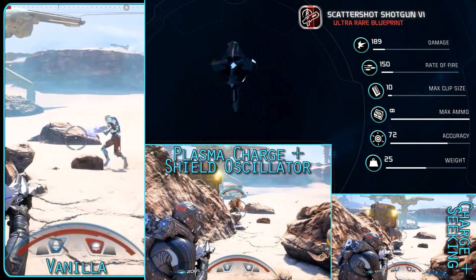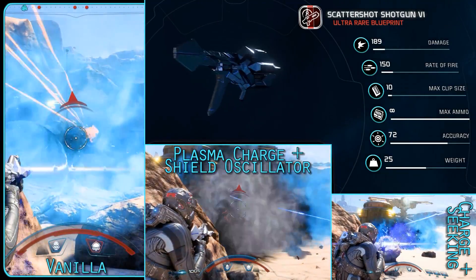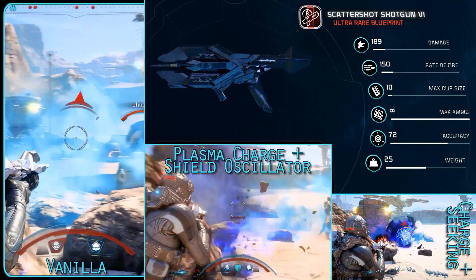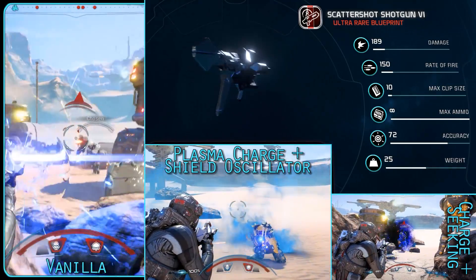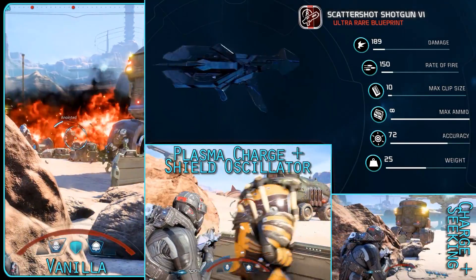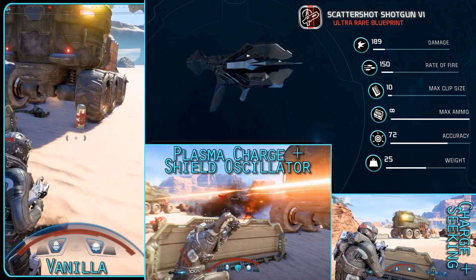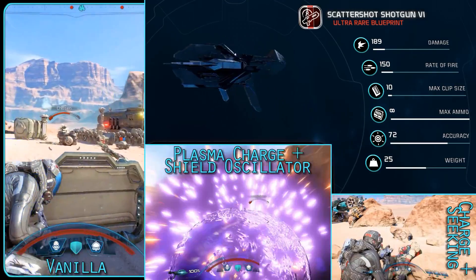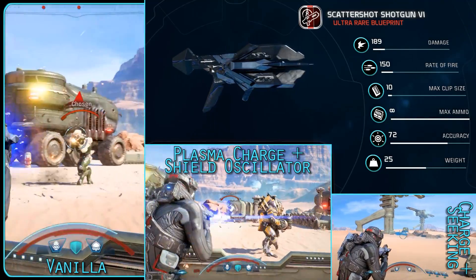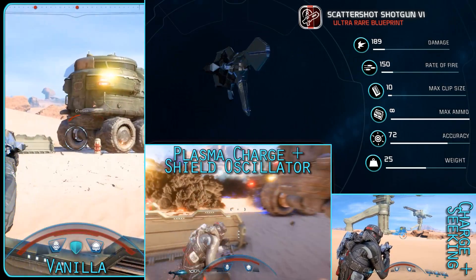The Scattershot is another strange one — it has fairly low damage for a shotgun and its rate of fire isn't great. It shoots its projectile spray wide so is largely ineffective at close range, but has a seeking function at mid range to bring them together on a single target. Its accuracy is pretty much maxed, it has infinite ammo, a clip size of 15, and about average weight — all very weird stats for a shotgun, requiring weird augments. I tried Vanilla, Seeking Plasma, Seeking Plasma Charge, Plasma Ricochet, and also a Shield Oscillator build with rank 6 mods and a Sticky Grenade Launcher to reduce the mag size as much as possible.